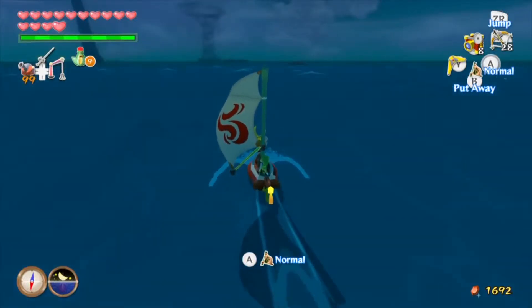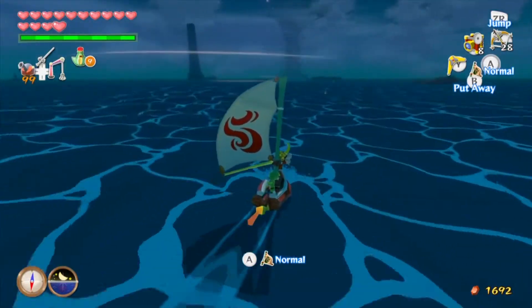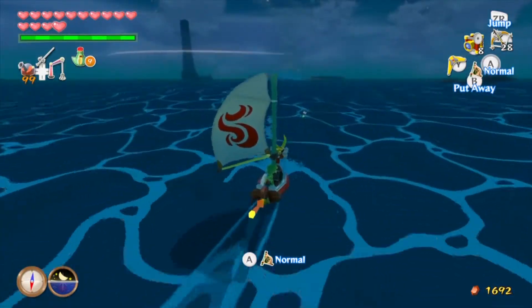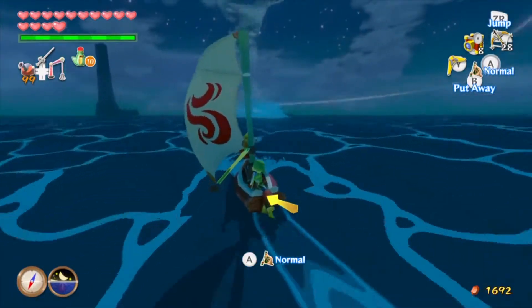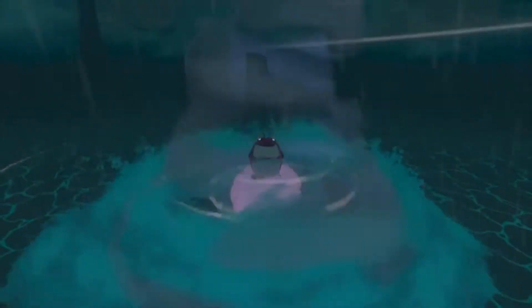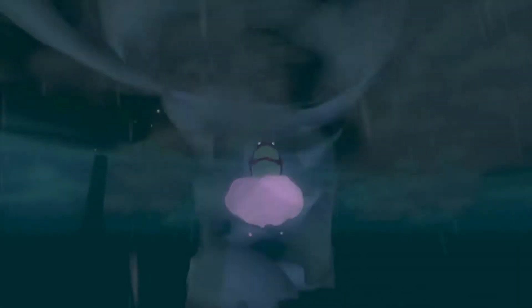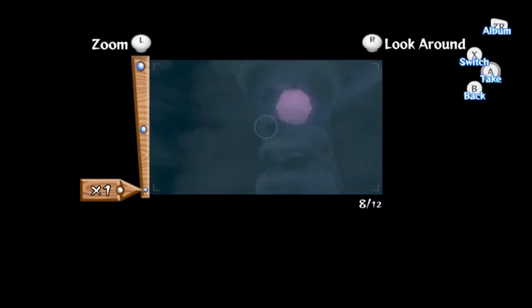The reason we came here is to finally deal with the cyclones. We're finally ready to do that now that we have the heroes. But first we have to just sail right up to it as if we don't have a care in the world. You may remember Zephos on Dragon Root Island telling us his brother was causing all kinds of trouble.